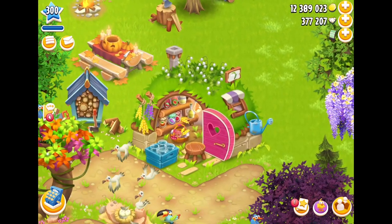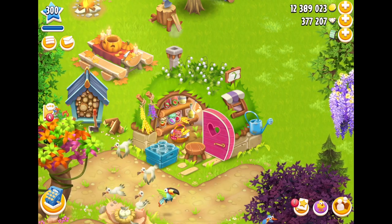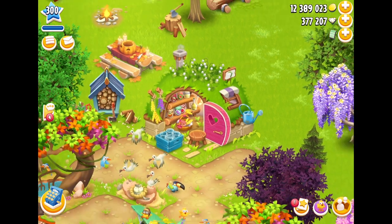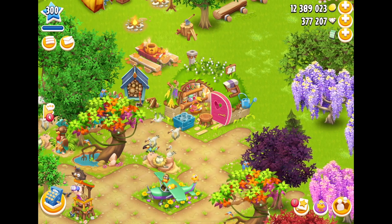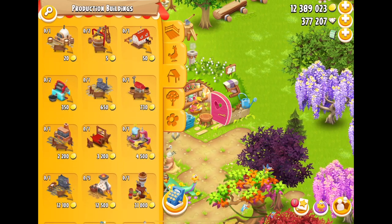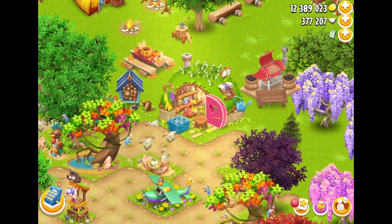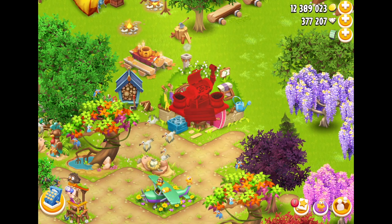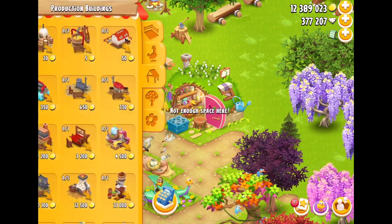Coming back down to the next decoration, which is the one I really want to get — this is the Root Cellar. It's very large, like you would see with one of the production machines. Let me bring a production machine over to it so you can see what it looks like. I go into my storage, down to my production machines, and let's give myself a barbecue. If you put the barbecue down there, size-wise you can see that the Root Cellar is actually bigger than the barbecue itself. It takes up a very similar amount of space.